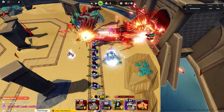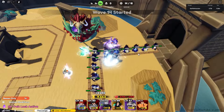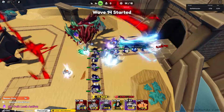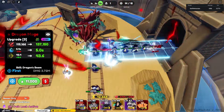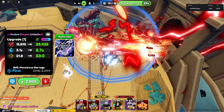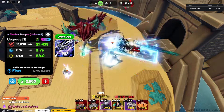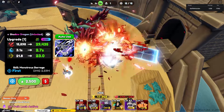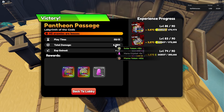As y'all can see, our Sun Jin-Woo army is moving in, absolutely shredding through these units. Dragon Mage and Shadow Dragon working together — Kobe and Shaq, Jordan and Pippen. We're already on round 15. Look how fast this is going. Oh my gosh — 2 minutes and 13 seconds. Let's not waste any more time.